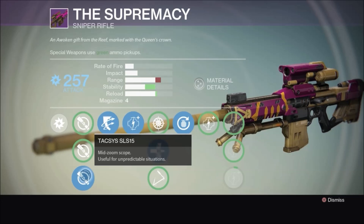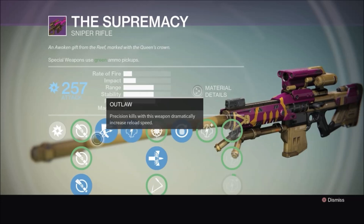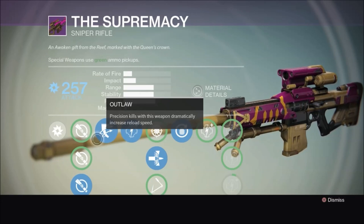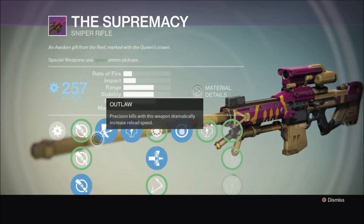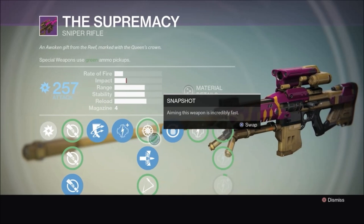Your last scope is called the Taxis, a mid-zoom scope — very useful for unpredictable situations, very stable, but a little less range. Precision kills — headshots — are going to dramatically increase that reload speed, and you will want that because the magazine only contains four rounds. Next upgrade is just your standard damage modifier.